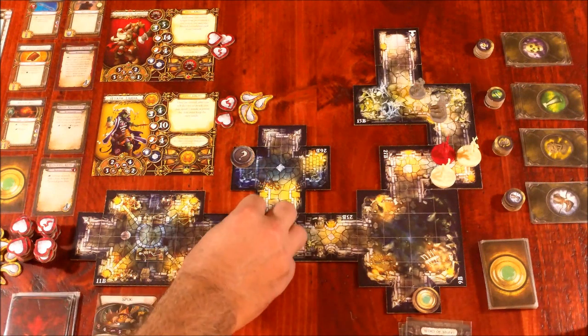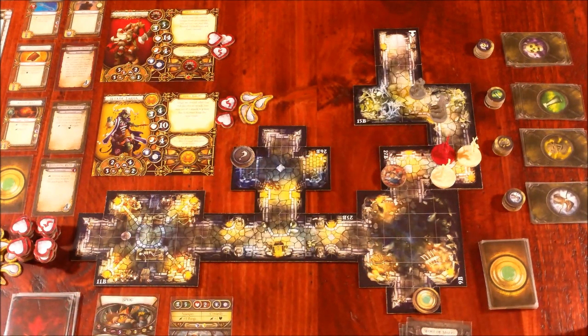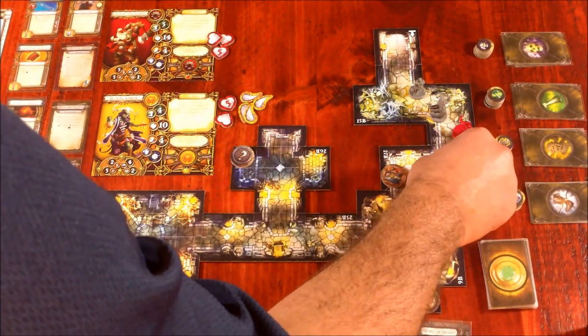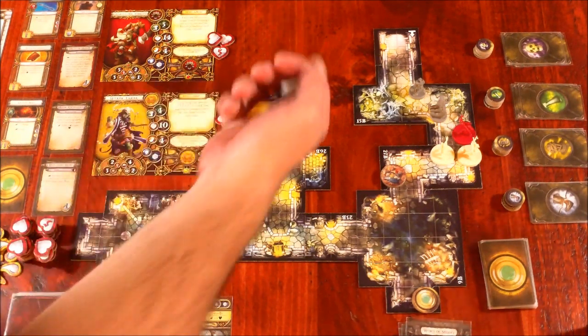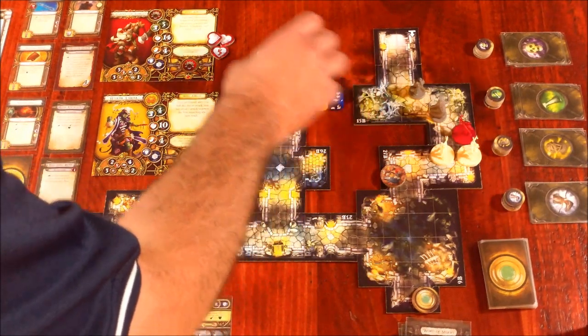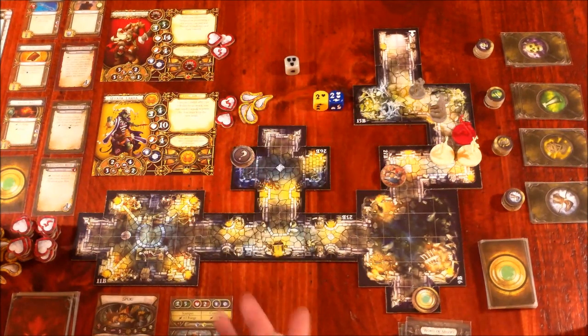First we move Spligg twice — one, two, three; one, two, three — getting him up here. Remember, if Spligg gets off the map, the overlord wins and the heroes must kill Spligg. Next we move the archers up so everyone has line of sight. The master archer attacks Widow Tara with blue and yellow versus her one defense — three damage, three defense, and a surge for plus two damage equals five total minus three shields equals two damage.